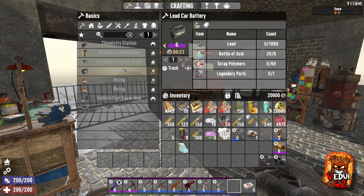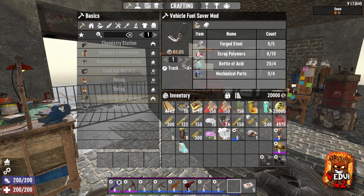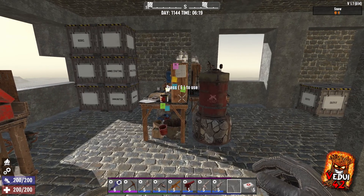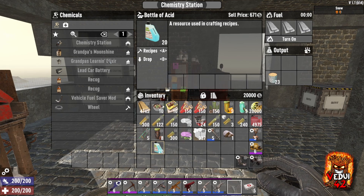Acid, as you will realize playing the game, is needed in a bunch of crafting, such as car batteries — not that we usually craft those — but more importantly chemistry stations, learning elixirs, moonshine, recog drugs, vehicle mods such as the fuel saver and even wheels. Early game you might struggle to find enough for those vehicle mods and wheels, whereas mid-game you need a bunch to make the chemistry stations, and after that to keep pumping out drugs in your basement lab, but they can be fairly elusive.